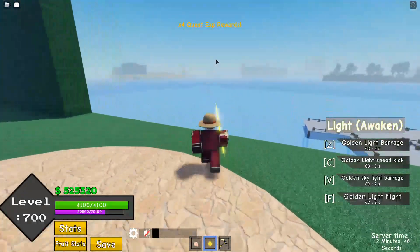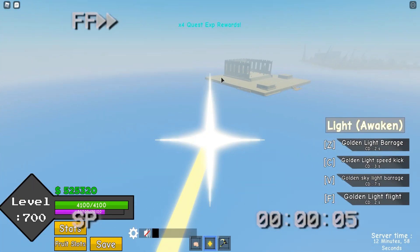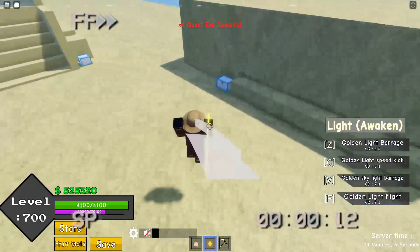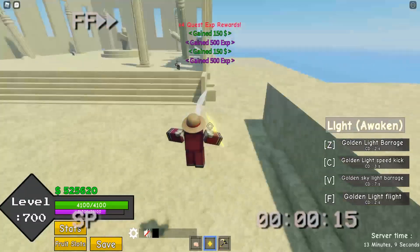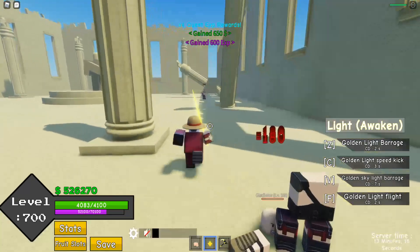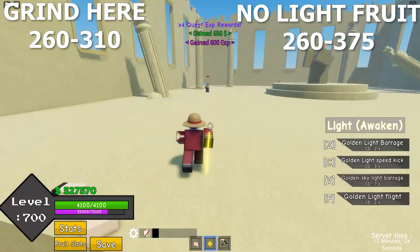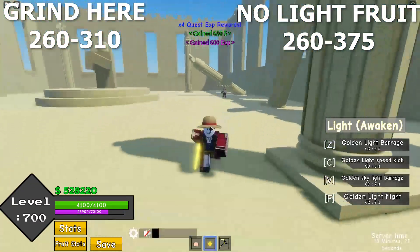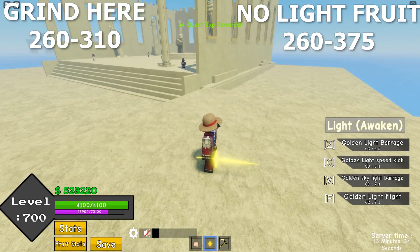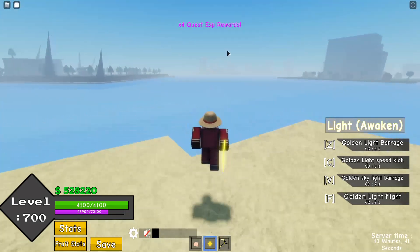So after that, let's go to the next island. Just do the lineups right there — just repeat the process. You guys can do it until level 310. And again, if you don't have light, farm here until level 360.